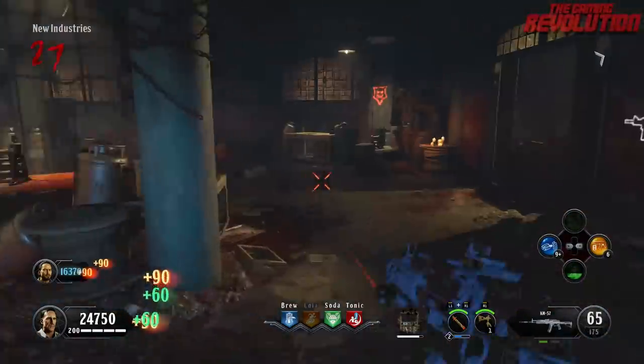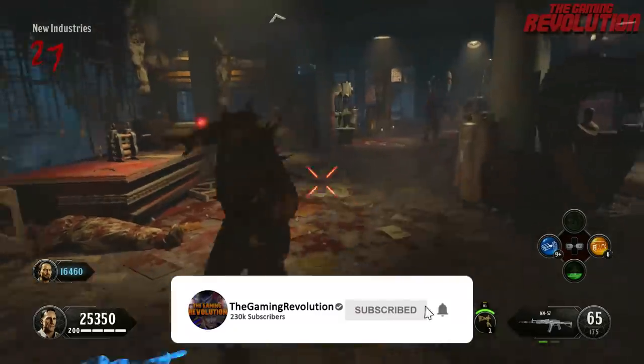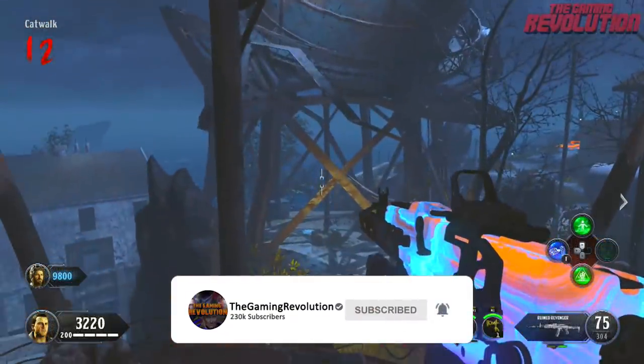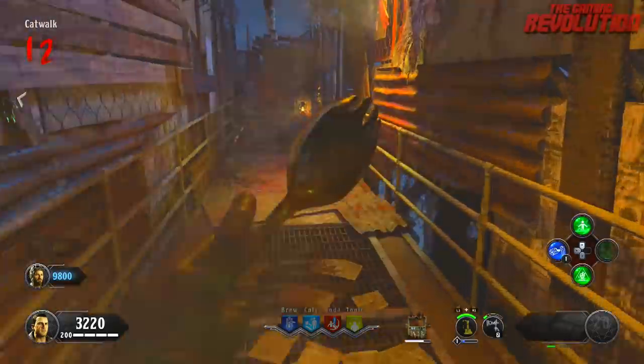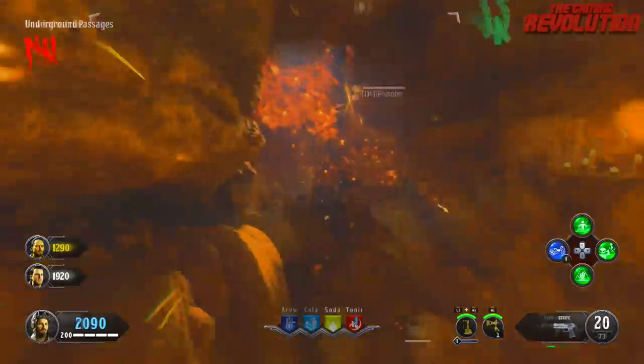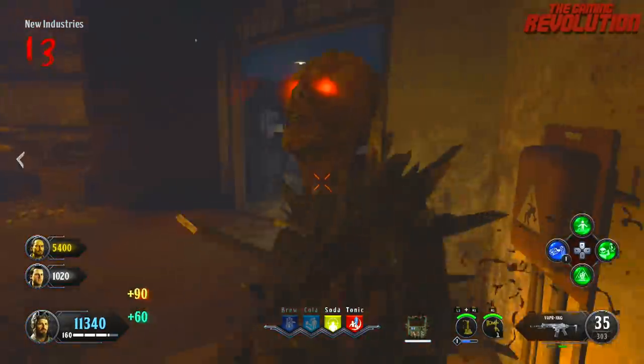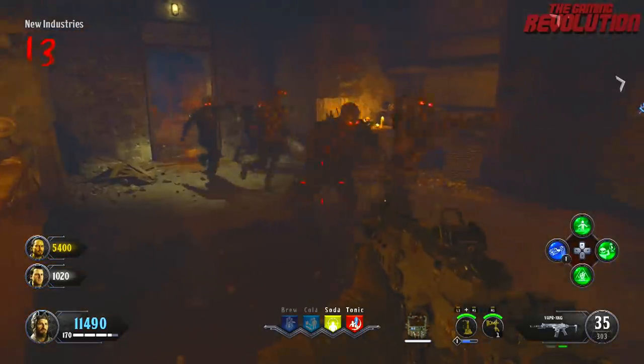If you want to know how to complete that easter egg, there will be a link to a tutorial down in this video's description. It's a very long easter egg that requires you to get the Golden Spork as well as the Hell's Redeemer on the map first. The very first step after you have gotten those two items is to get 100 Golden Spork kills by the tub within New Industries.